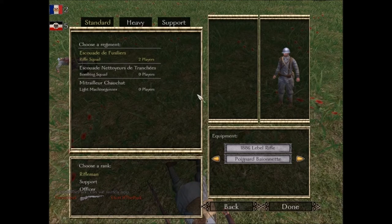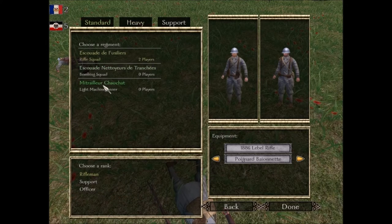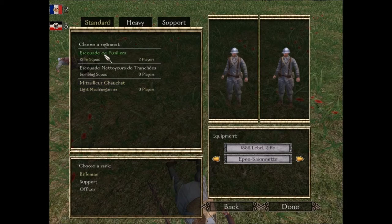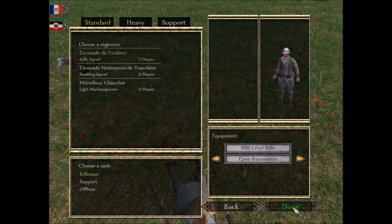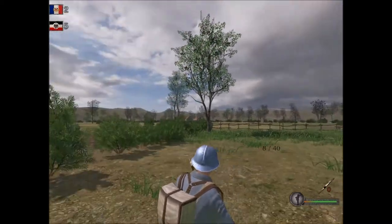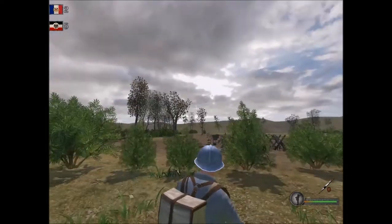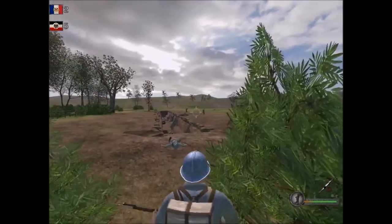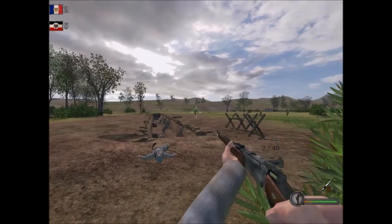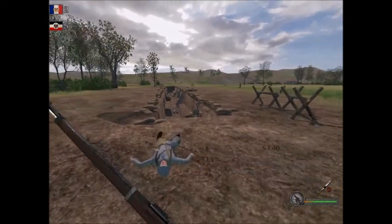There seems to be some sort of error where I can't select the bayonet — I don't quite comprehend that. There we go, that was weird. As you can see, there are things that aren't polished yet. So again, to put the bayonet on, press P. I'm just telling you basic stuff so when you get in game you know how to equip the bayonet. You have to have the proper bayonet equipped, because as you saw it just gives you an error otherwise.